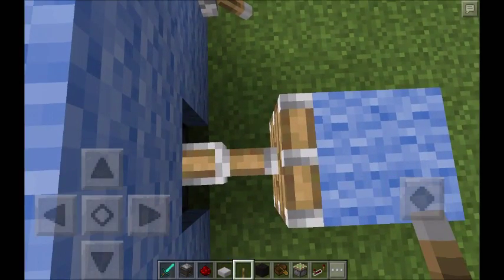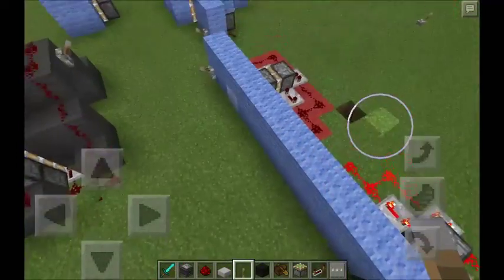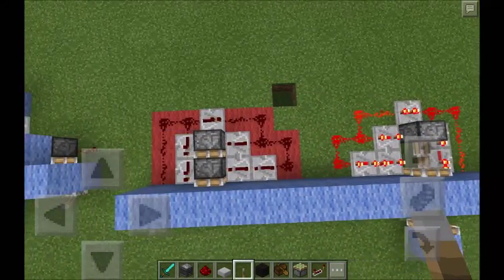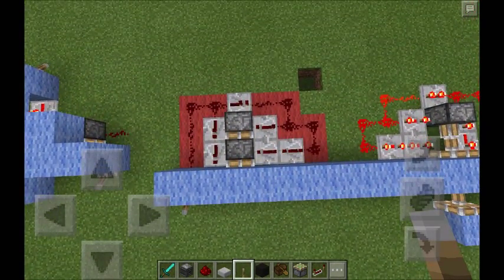As a side note, pistons are actually slightly smaller than other blocks. Here is a completed one, and here is a completed one pointing in the other direction. They work in either direction, as you can see.